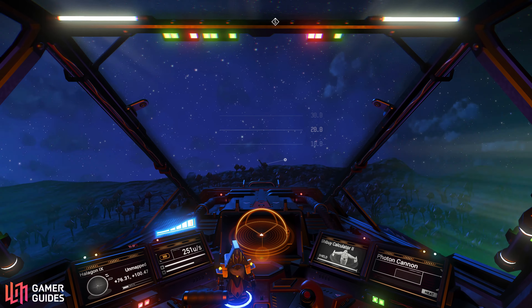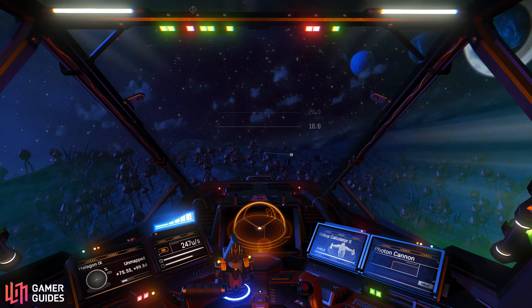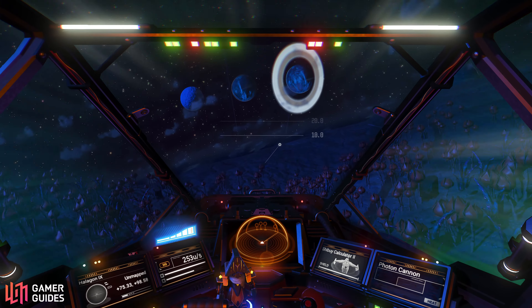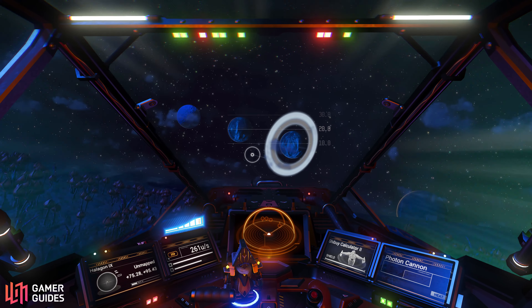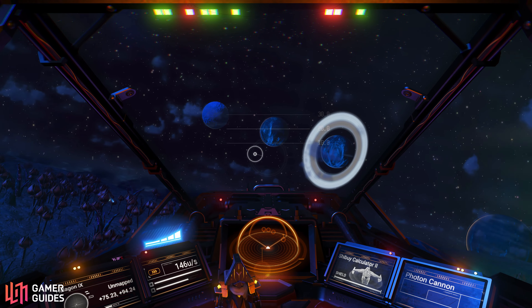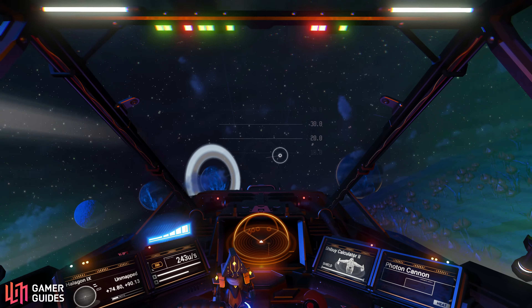Other starship upgrade modules allow you to quickly scan the galaxy map for solar systems that contain specific types of factions and economies, as well as the level of conflict between factions that you can expect to find in the system. All of this is great for building familiarity with specific systems over time, each of which might contain particular resources that you can utilise to improve your exosuit, starship, multi-tool, and freighter technologies, not to mention further developing your base.